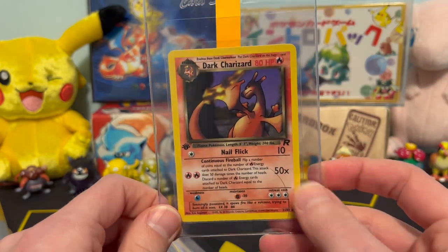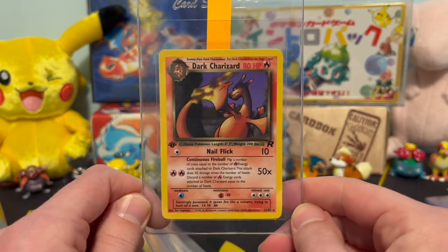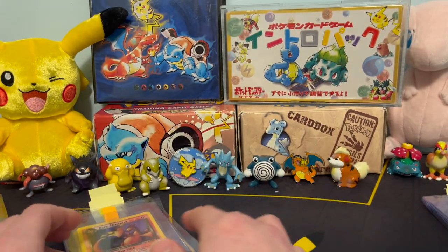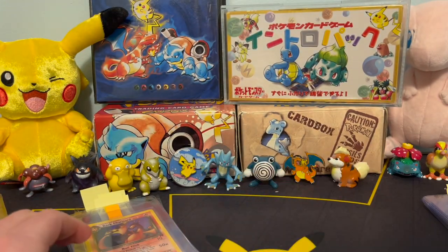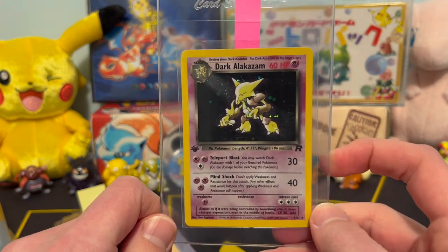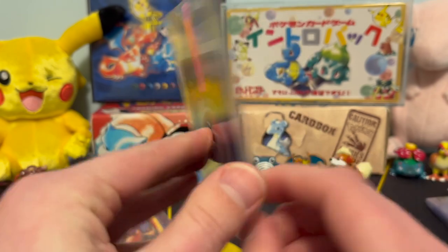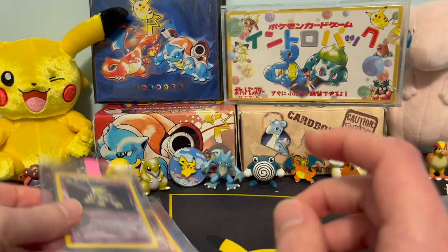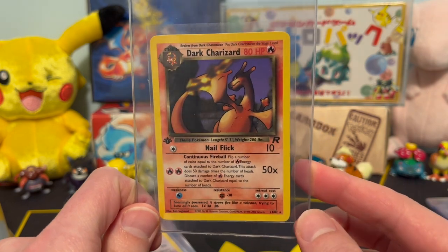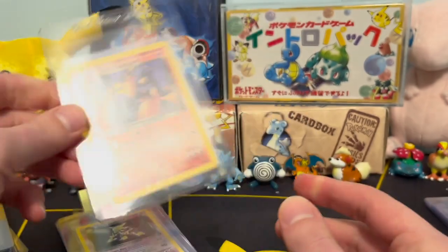We're sending off a non-holographic first edition Dark Charizard — just a little bit of hair there, we don't want that getting into the PSA case. So hopefully that'll come back as a 9 or an 8. Solid card — you wouldn't expect the non-holographics to be worth a lot, but first edition still brings in a pretty penny. We have a Dark Alakazam, first edition holographic, and that's a really nice looking card too. You see the back sides of a lot of these cards — very, very clean, hopefully we get high grades for them. Another Dark Charizard, non-holographic card, this time without the little bit of hair fuzz on there, so that's going to get a good grade hopefully.